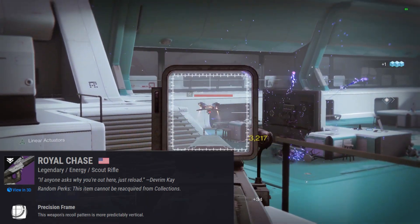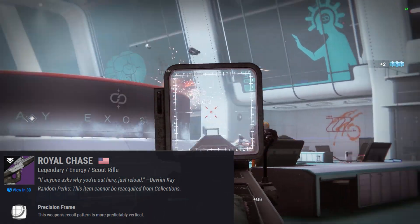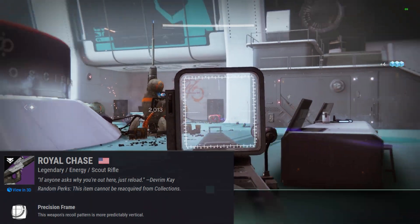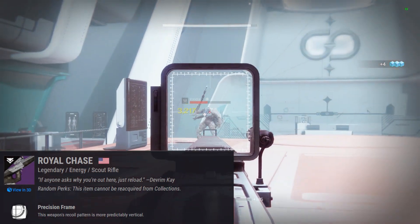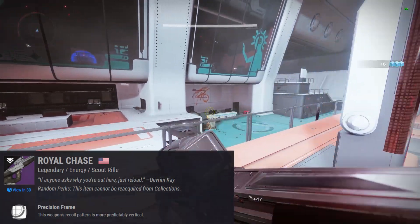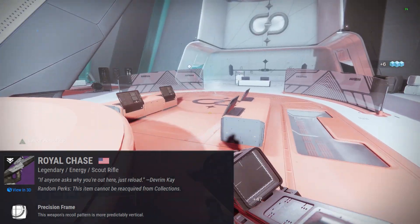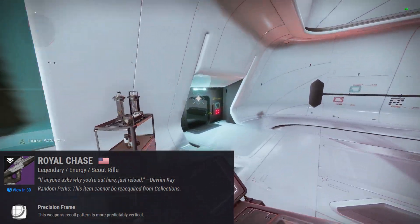Ladies and gentlemen, welcome to Destiny. I'm Death from Bob. Today we're going to do a God Roll Guide on the Royal Chase Legendary Energy Scout Rifle. This is the scout rifle that comes from hitting rank 30 on the season pass, and since I'm recording this week one of Destiny 2 Beyond Light, it'll be part of another pool of weapons that you can earn throughout the Season of the Hunt.